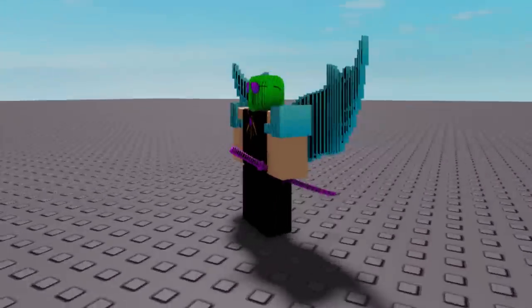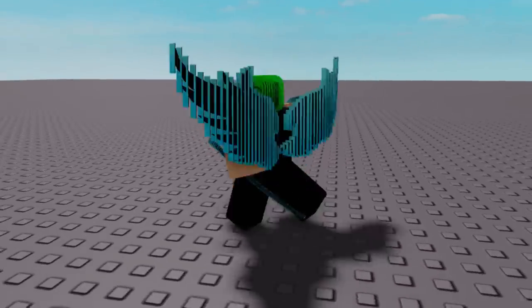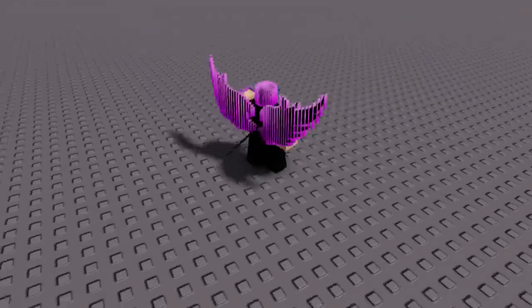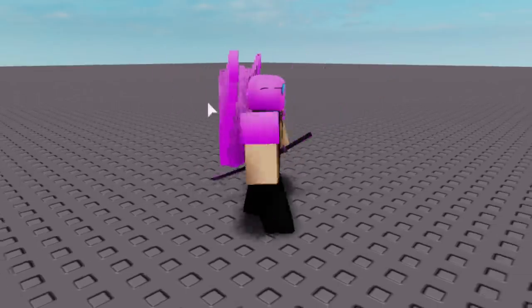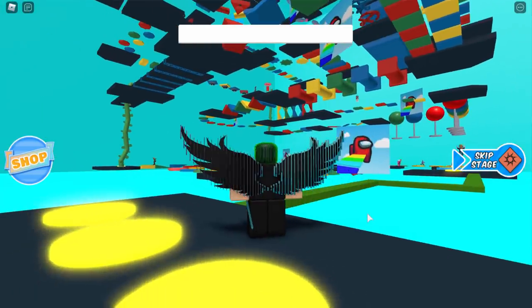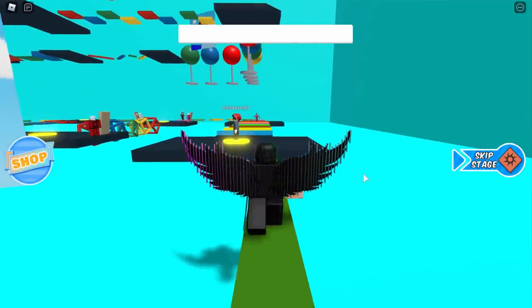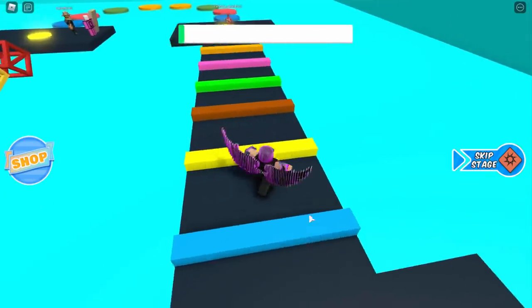So if you select every single color-changing UGC item and equip them on your character, this is what it looks like — pretty much just a glitchy mess, but I kind of like it. I've never seen anyone wear all of these at the same time, so I was really curious. I'm going to join an obby game to see what it's like to play as a character like this and see if the flashing colors are annoying. We're playing some obby — basically an Among Us obby.